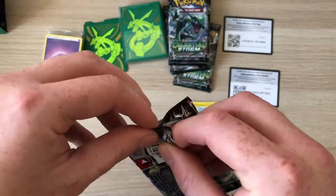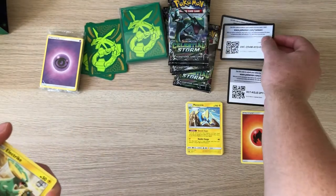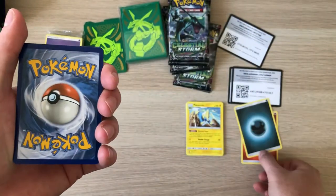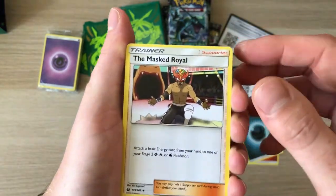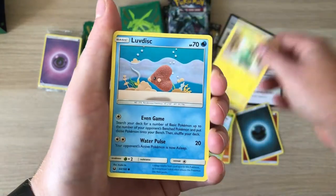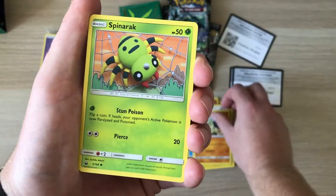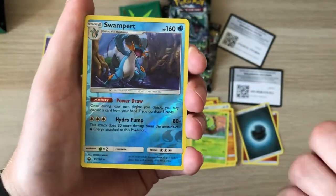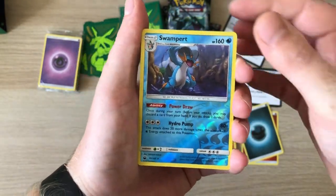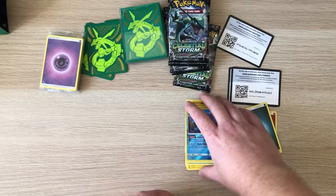Let's go for the Jirachi pack. I'll try not to give away the code colour this time - I like to be surprised as well as you guys. There's another code card for you. Let's go water. We've got a Masquerain, a Minun, a Volbeat, Electric Strike, a Luvdisc, Slack Off, Larvitar again, Spinda rack, Swampert reverse. I've seen a lot of rear reverses coming out of these packs. And then hopefully something better - it's a Claydol. Love that Swampert though.